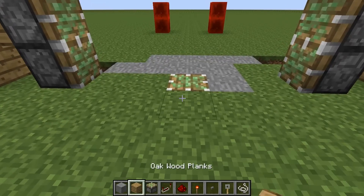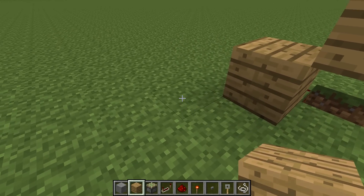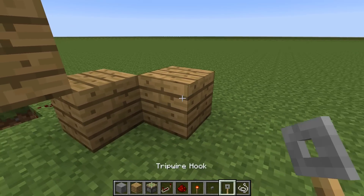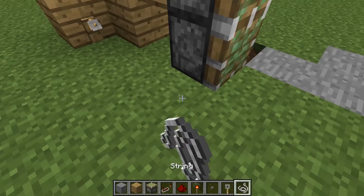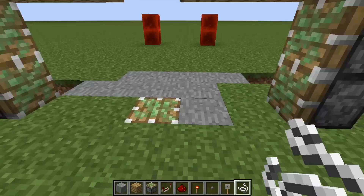So the next step is to get your triggers in, and we're going to start with the tripwire on the inside of the door. To put the tripwire in, you want to lay a block down adjacent and diagonal just like that. Attach your tripwire hooks and then lay down your nine string — one, two, three, four, five, six, seven, eight, nine. Tripwire hooked up and ready to go.